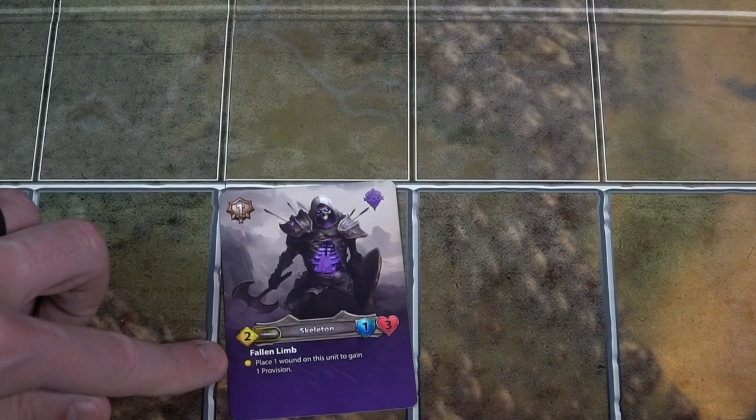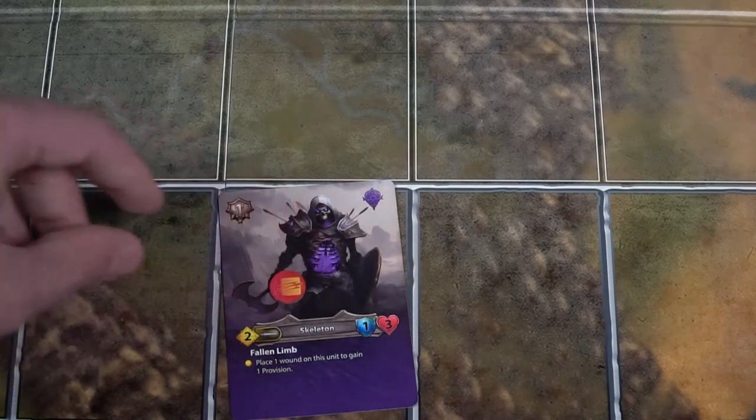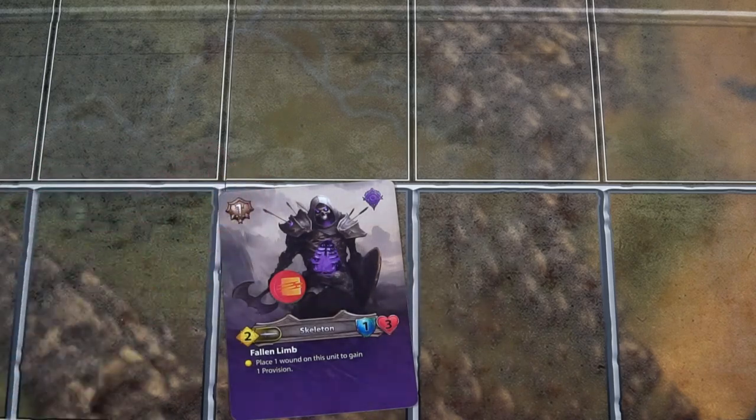We've discussed movement, combat, and combo attacks — and there's one more: abilities. Characters with a yellow dot in the middle-bottom of the card have abilities that can be activated for an action. When you activate the ability, you just do what it says — like one character actually hurts himself to give you a provision. Whenever you do a combat, combo attack, or activate an ability for a unit, that unit is exhausted, meaning it can no longer activate for the rest of your turn but will be able to activate next turn. However, movement can continue and you can use it as much as you want unless the unit says otherwise.